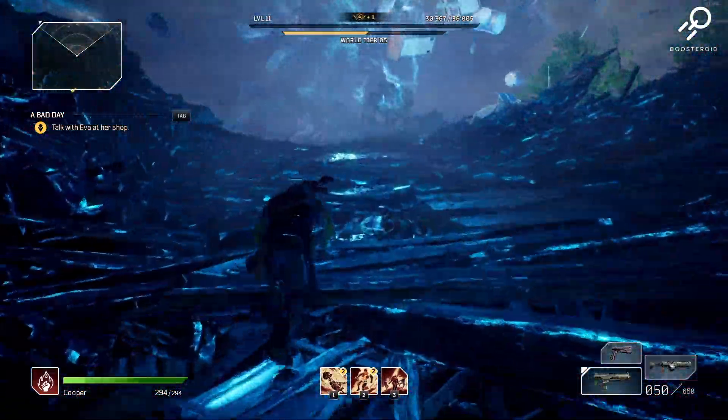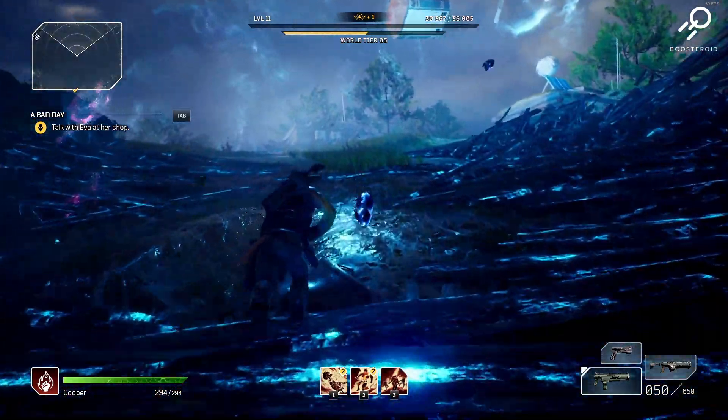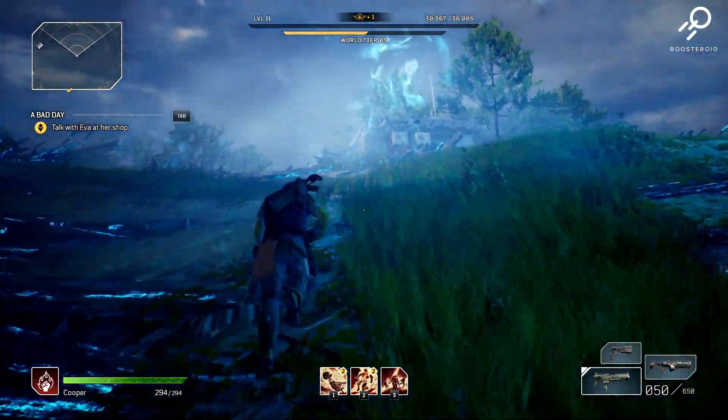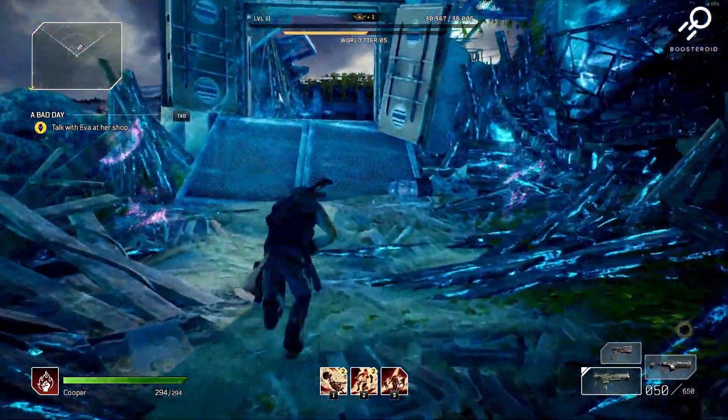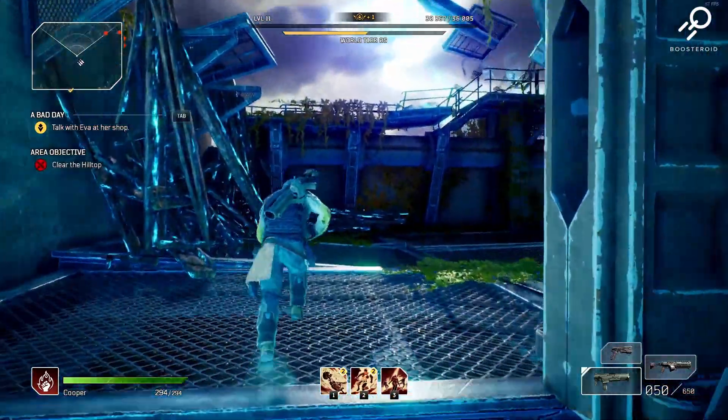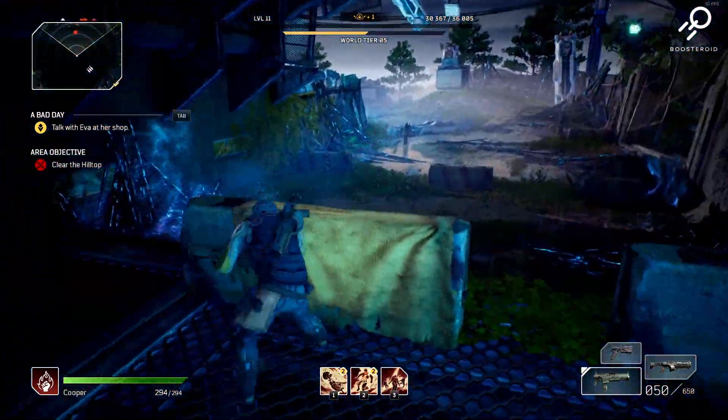Switching to Boosteroid, we see that we don't have as much clarity on the environment or the user model, but the color does look a little bit brighter and there seems to be a bit more contrast between the light and dark. Frames per second wise, we're seeing it dip into the 50s — just under 60.